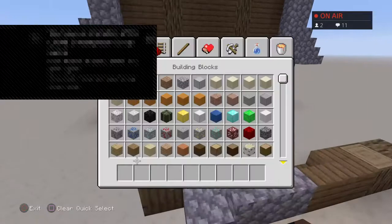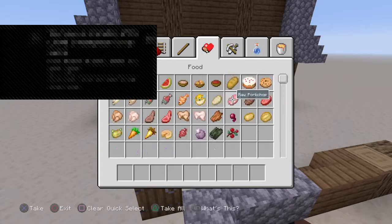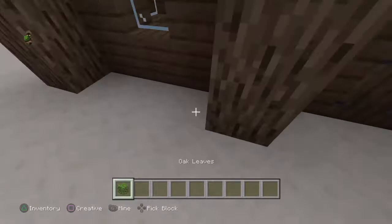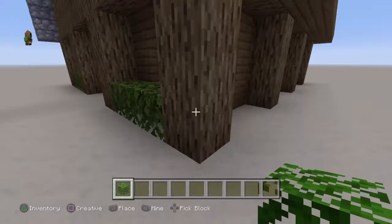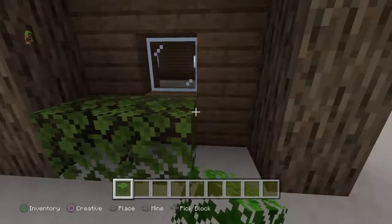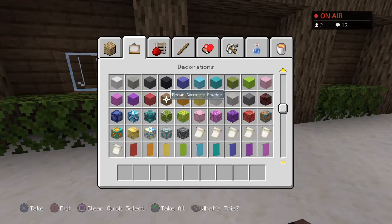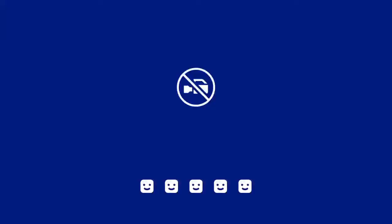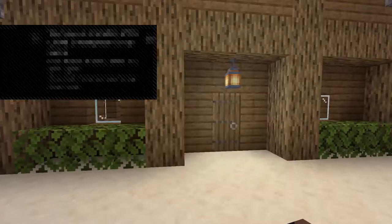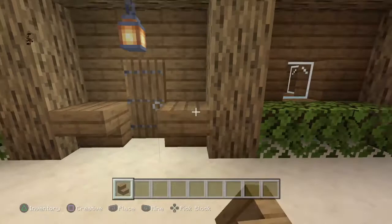For the exterior, I'm going to get some oak leaves. You just want to place oak leaves outside of every one of your windows, just like that. Done and dusted. Then you want to get a lantern — it's recently been added to PS4 — and hang it above your door. Then grab these spruce wood stairs again and place it like that.